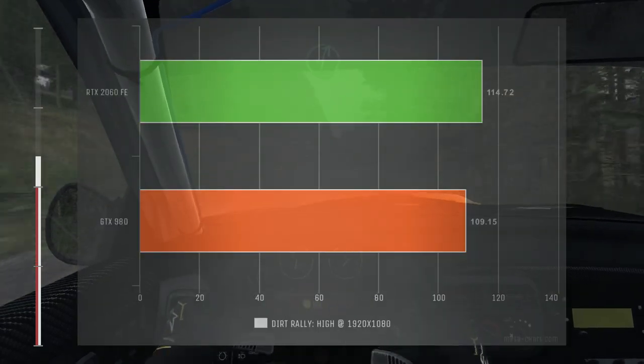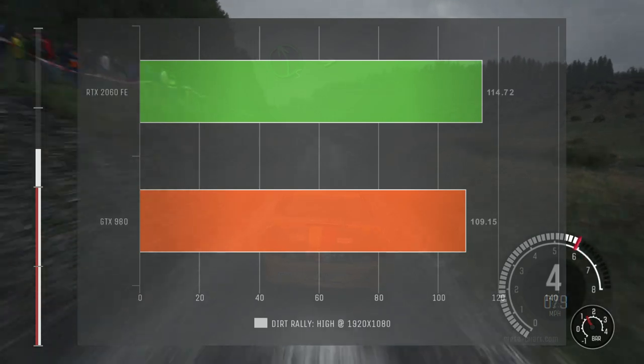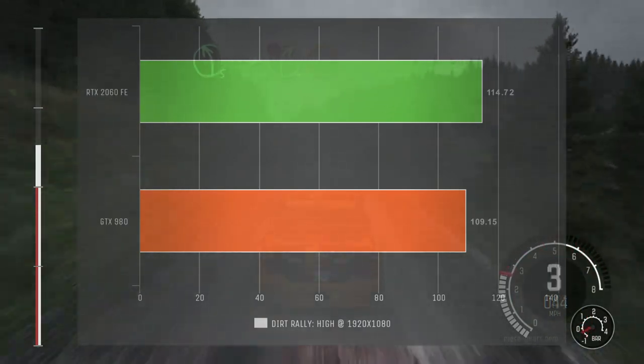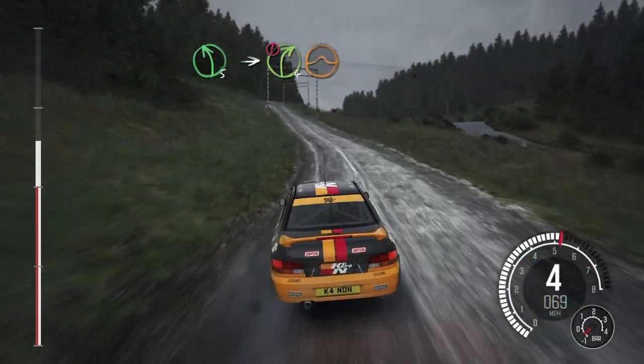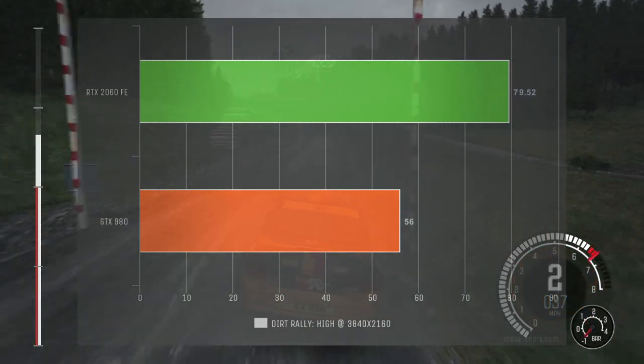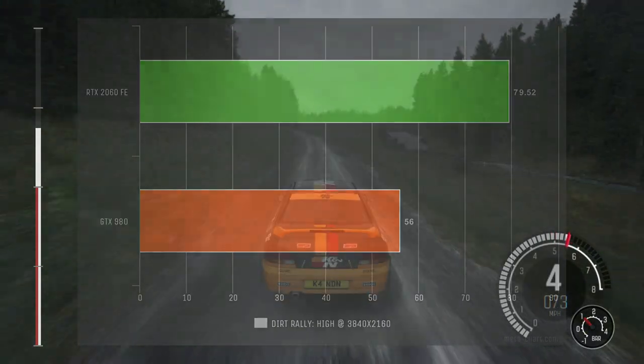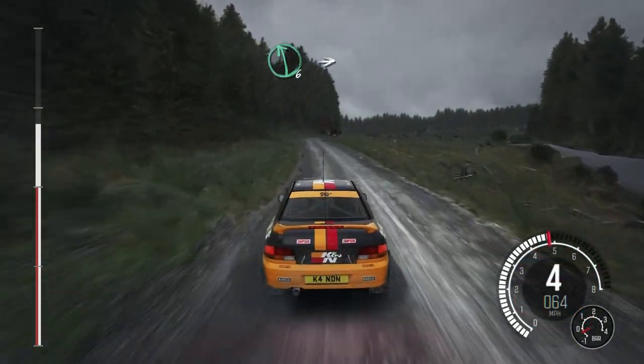Dirt Rally shows a performance delta that's almost within the margin of error, with the GTX 980 delivering 109 frames per second compared to 114 from the RTX 2060. The story changes at 3840x2160, with the RTX 2060 delivering 79 frames per second compared to 56 from the GTX 980.